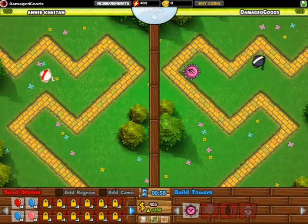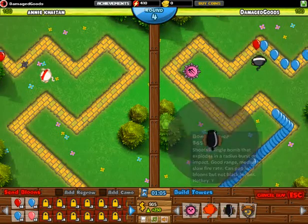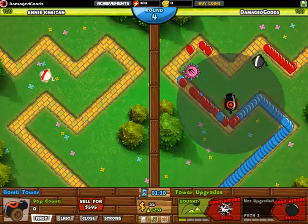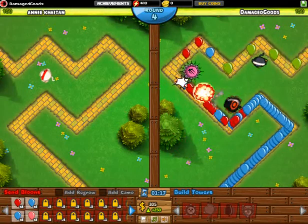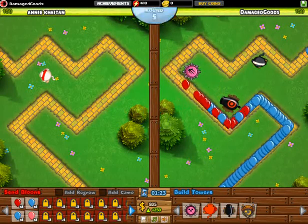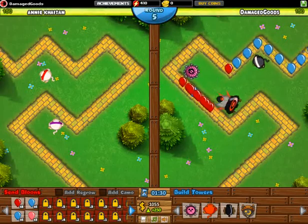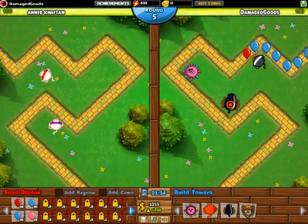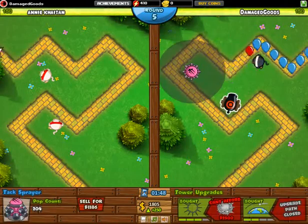Our opponent right now is trying to deluge and overwhelm us with some bloons. She's skipping ahead and sending bloons — very aggressive, very aggressive opponent. We'll try to manage that. We can also apply our one-one-two point strategy here. We're just going to wait for the power time when to overwhelm her, so probably she can learn from playing against us.